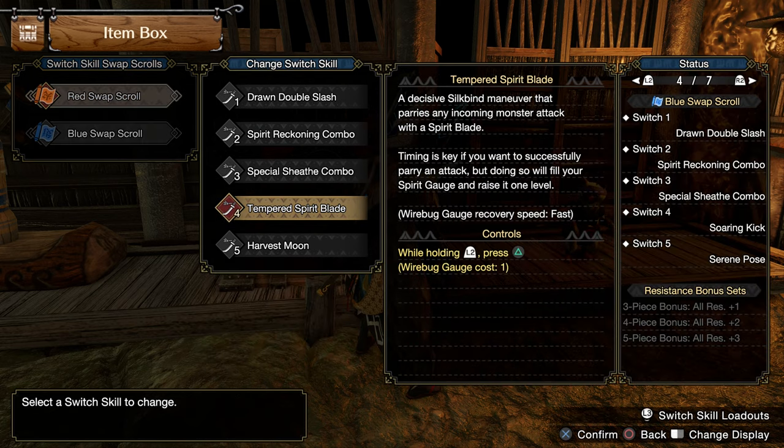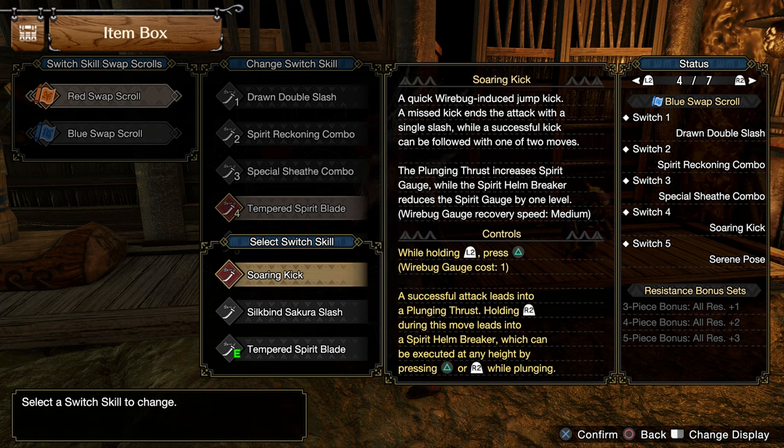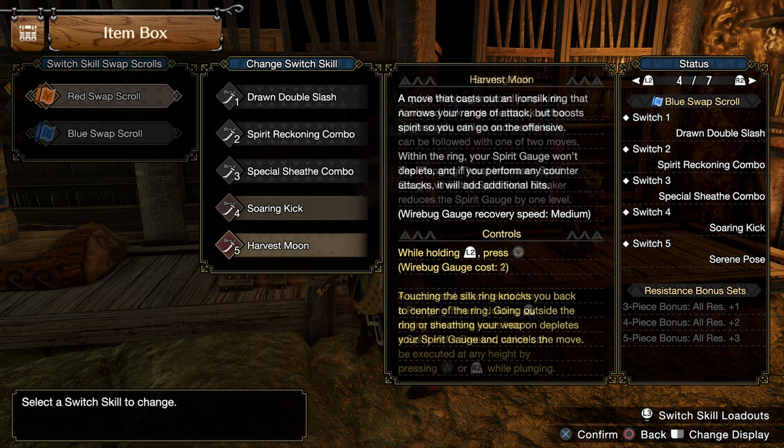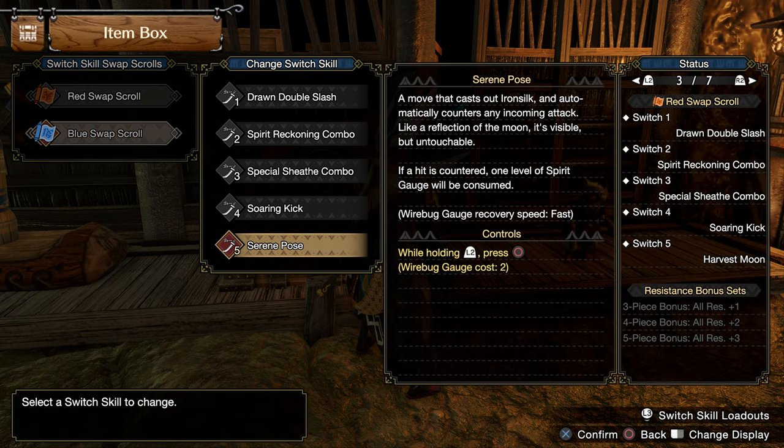You can play more safely by using Tempered Spirit Blade instead of Helmbreaker, or use Helmbreaker if you feel more aggressive — it depends on both the monster and your confidence. For the last slot, put Harvest Moon on the Red Scroll and Serene Pose on the Blue Scroll, so that once you cast the Silkbind Ring, you can swap scrolls and play with Serene Pose inside the Harvest Moon.